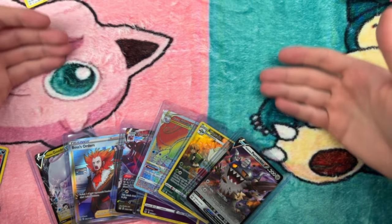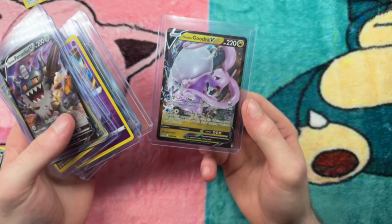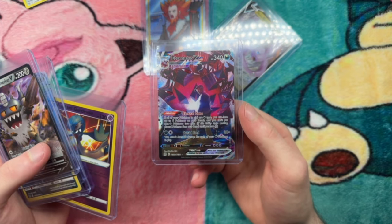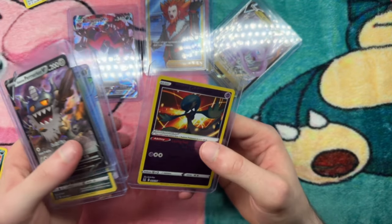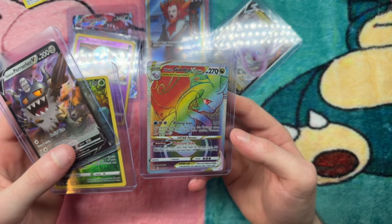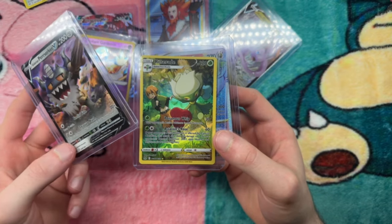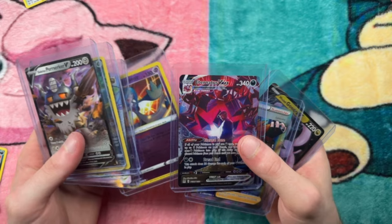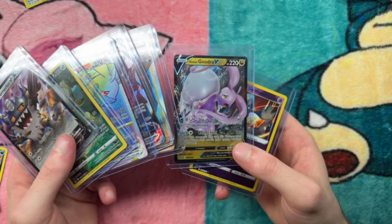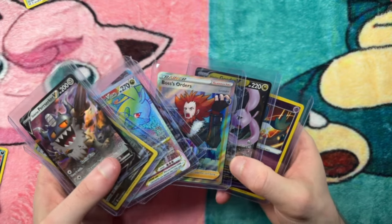Let me recap everything we got. We started with a Goudrevy, beautiful in the first pack. Then we got Boss's Orders — this is my favorite one. Eternatus VMAX is insane too. We have a Radiant Gardevoir, kind of an okay hit. But the big one: a rainbow Goudrevy Star — that's beautiful. And a Roserade Full Art Trainer, then a Berserker V. That will do it for this video. Thank you so much for watching, I hope you enjoyed. Go check out some of my other videos so you can fall asleep fast. Hope you have a great night's sleep. Peace out.